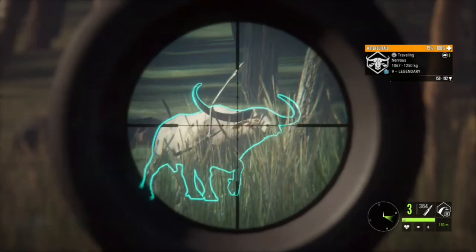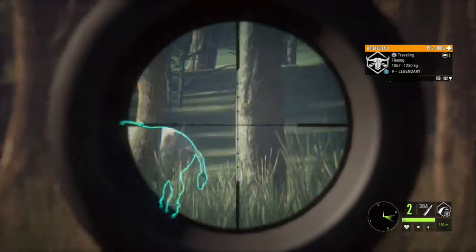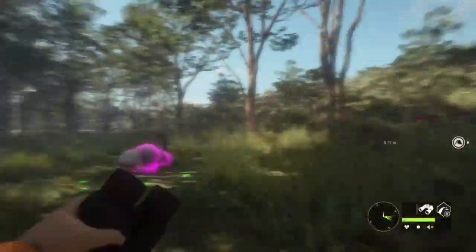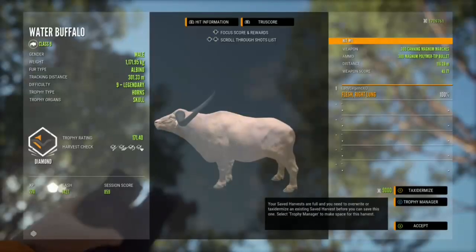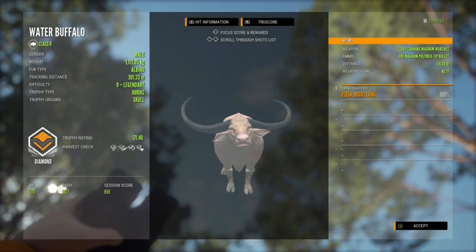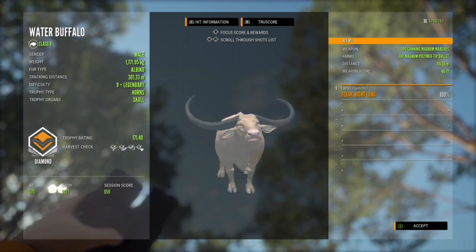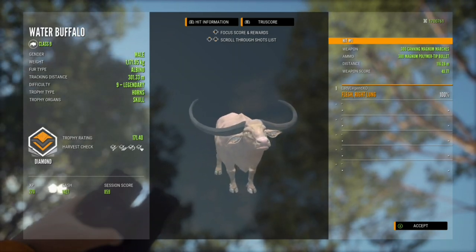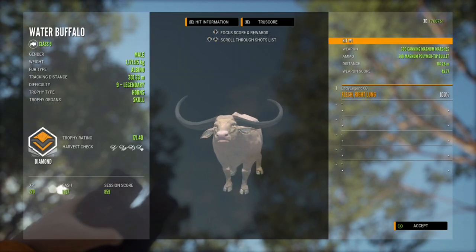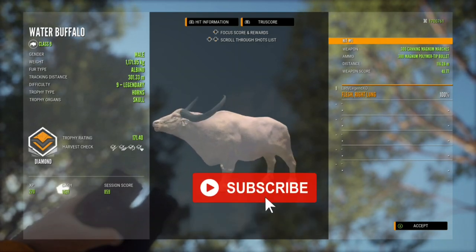Look at the horns on him. I'm gonna shoot him with my 300, I have my number 50, and I'm looking for at least a single lung — that'll do the job. With any animal you can take two shots before losing integrity. And here he is — he is a diamond, look at him, he is a beauty. I'm very lucky to get a diamond because his weight is pretty low at 1171.95 kgs. In the old scoring system buffalo went diamond at 1177, so this would have been a troll. But he had a high enough trophy rating of 171.4 and we got that one lung from 116 meters. That just about wraps up our video for today, please like and subscribe and I will see you next time, take care.